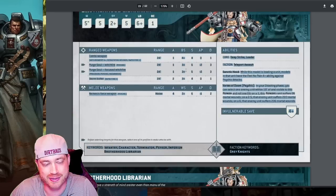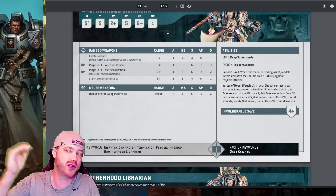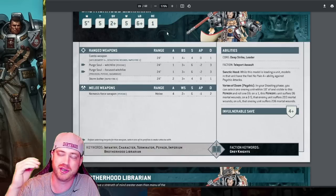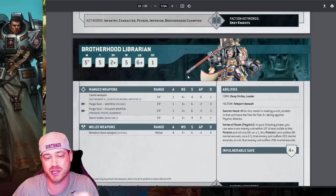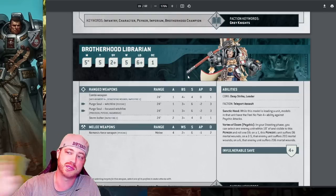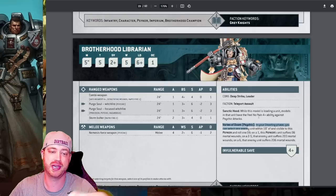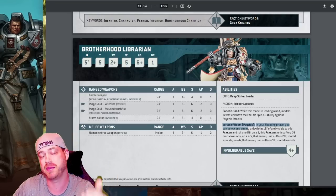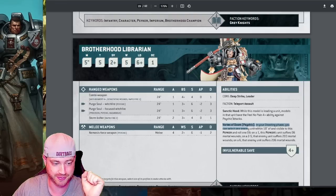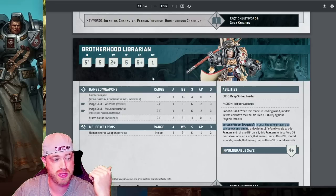The Librarian — three Librarians might be the way to go right now. Just run all terminators: three Librarians, Drago, Crow, Purifiers, and fill with whatever since we can't run Purgation anymore, giving lots of extra points. Running solo Librarians with Sigil is pretty cool. Coming down behind a wall where only one unit can see, to proc Vortex of Doom — this gets around Lone Operative. Coming down and killing an assassin or Lone Operative for free at just 110 points is strong. He's got a two-up, four-up, five wounds, toughness five — pretty tanky especially in cover.